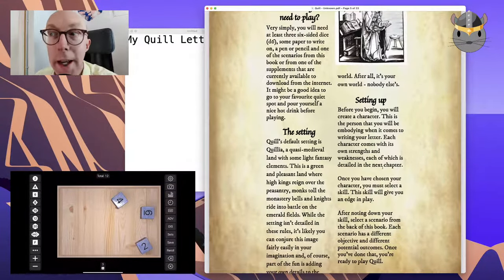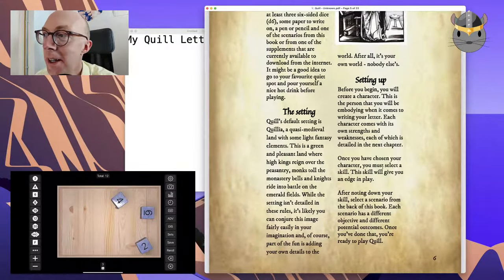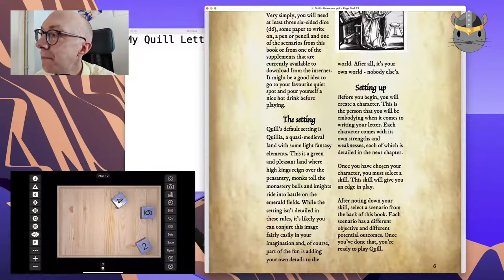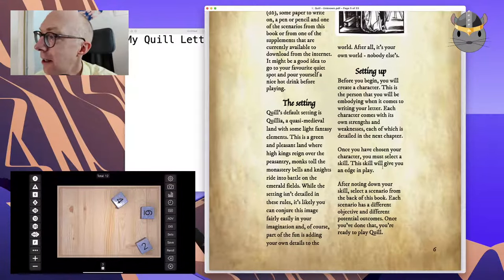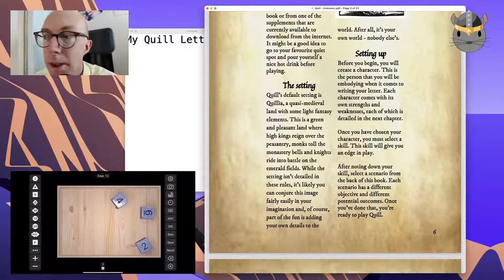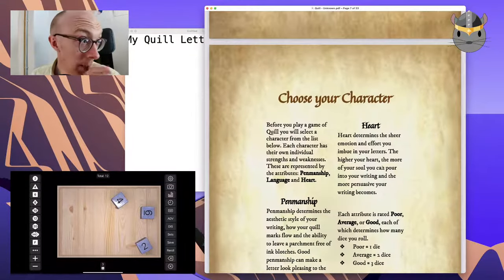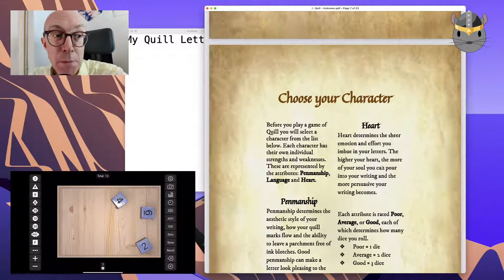It's a quasi-medieval land with light fantasy elements — a green and pleasant land. We get the picture. Create a character, then select a skill, then select a scenario. And if you're joining me in chat, feel free to give me suggestions on characters and skills and things like that as we go through.